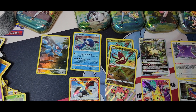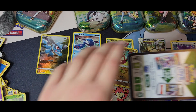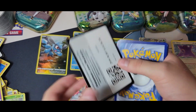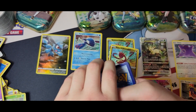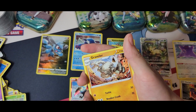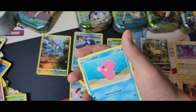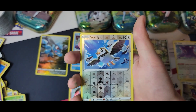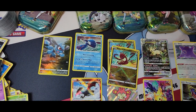We have found the only secret rare in the set, three Radiants, one of the most expensive cards — the Leafeon V-Star — and two V-Stars and stuff. There's the code card. We got Bisharp, Graveler, Energy Retrieval, Mawile, Love Disc, Chatot, Yanma, Starly, and a non-holo.